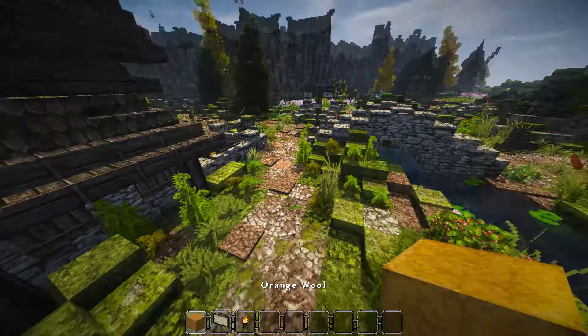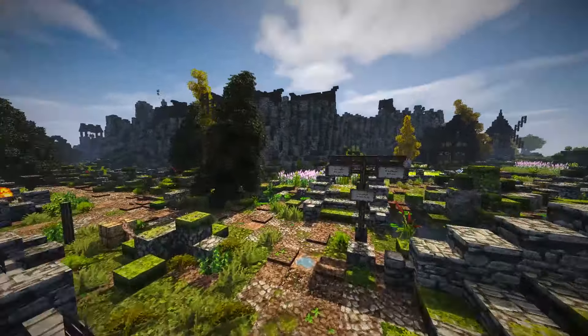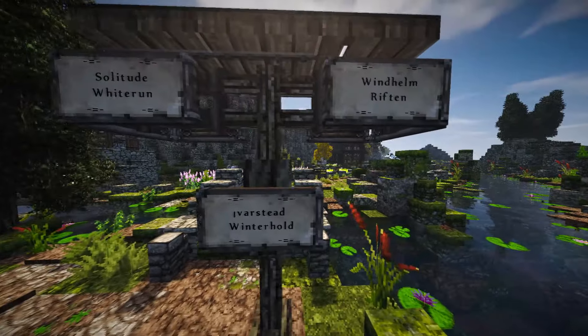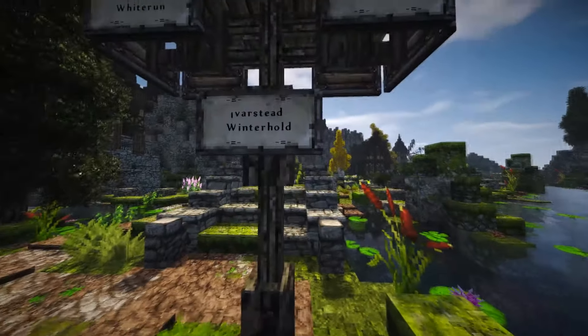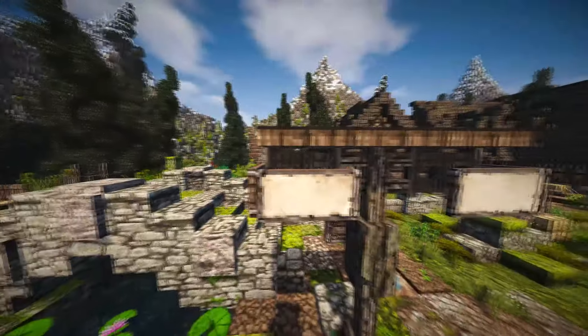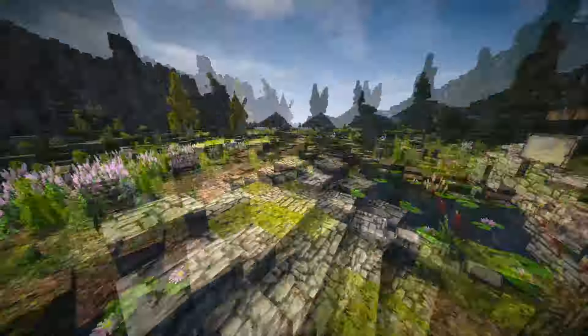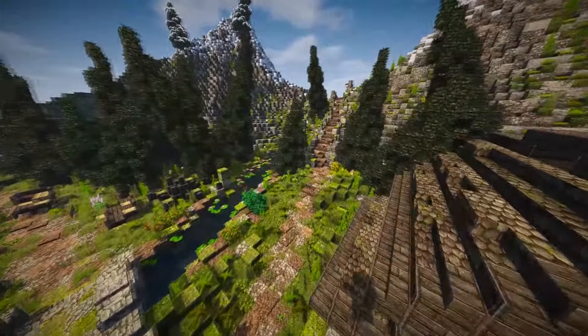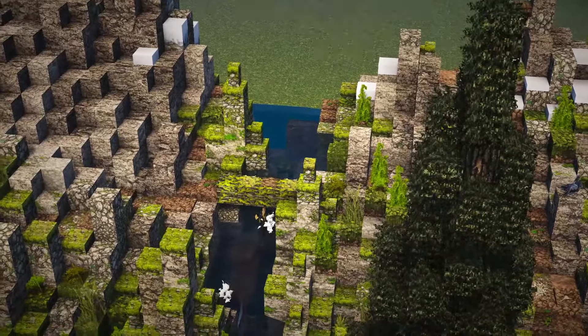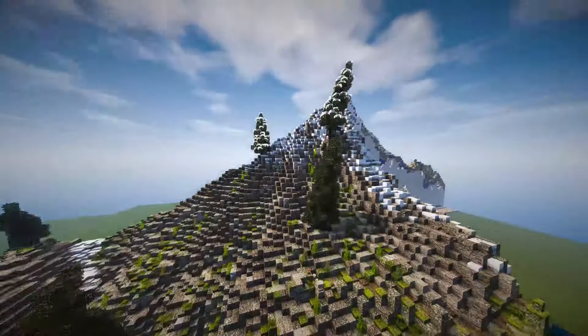I've got my reviewing stuff just in case we find any mishaps. We've got signs for Solitude, Whiterun, Ivarstead, Winterhold, Windhelm, and Riften. Let's look at that little path — there's the river from Riverwood, which makes sense. We've got some little mountains around here.